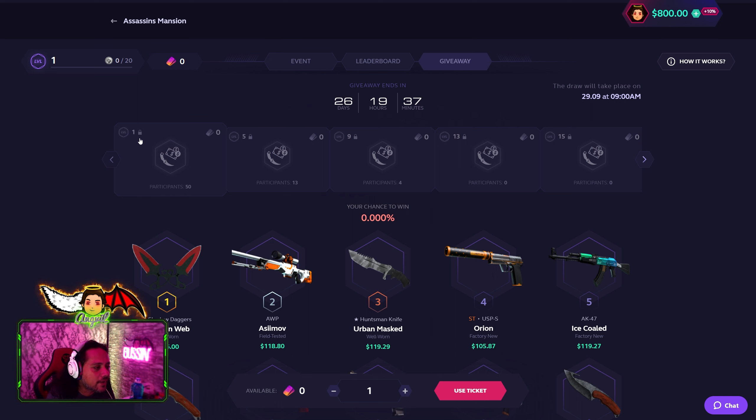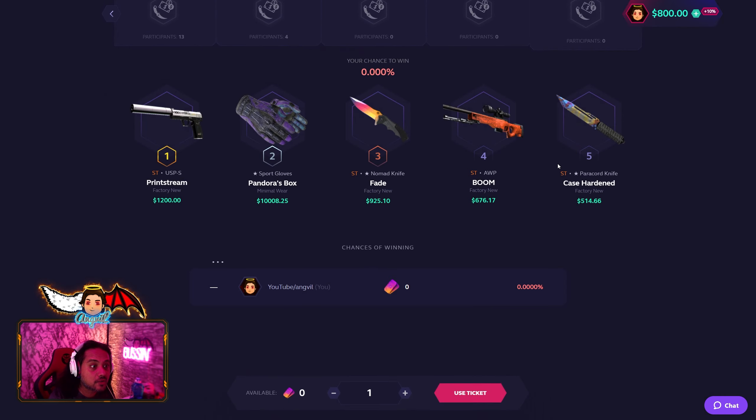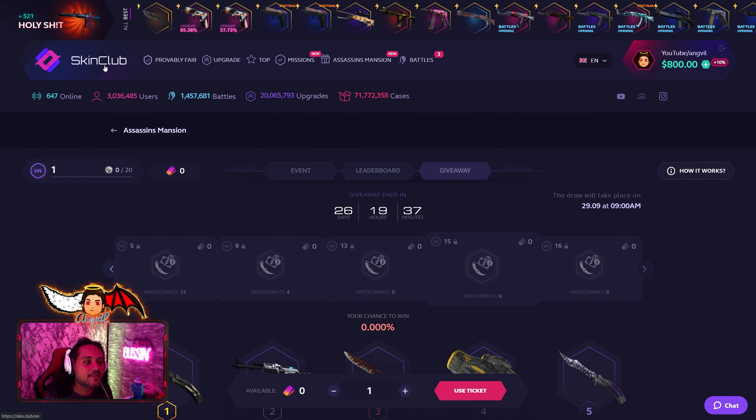The 24-hour leaderboards — my most favorite section of every event — is the giveaway tab. To unlock giveaway number one you need to unlock level one, which is basically open a case or two. They have six giveaways; the biggest one contains a USP-S Free Stream Factory New StatTrak, a 1.2k Pandora's Box Minimal Wear worth ten thousand dollars. This Pandora's Box doesn't quite fit with the other prizes which are like 600, 500, 900, 1000 — I'll have to clarify with the admins.